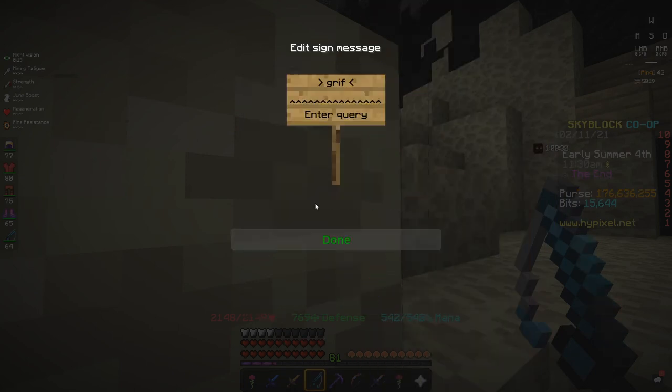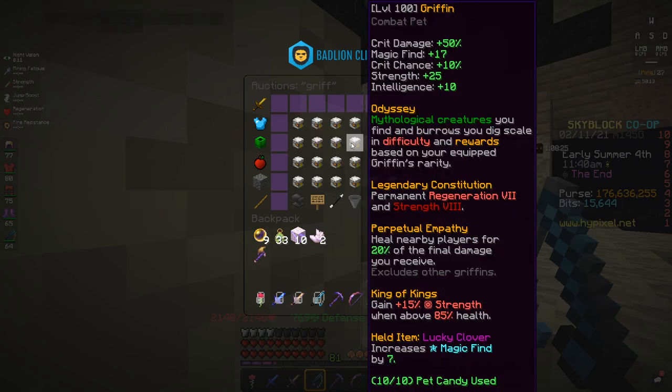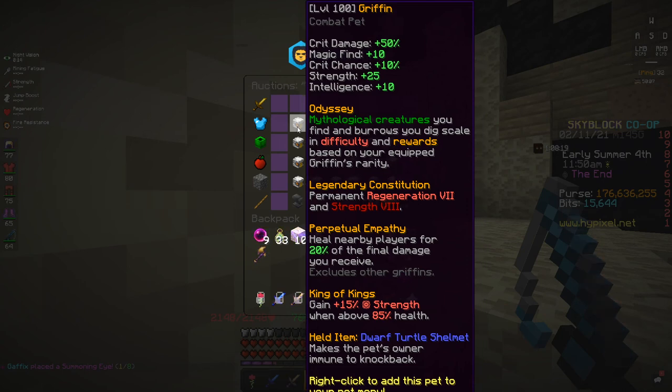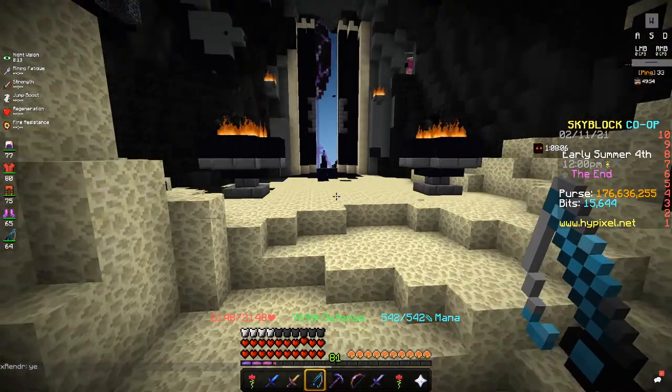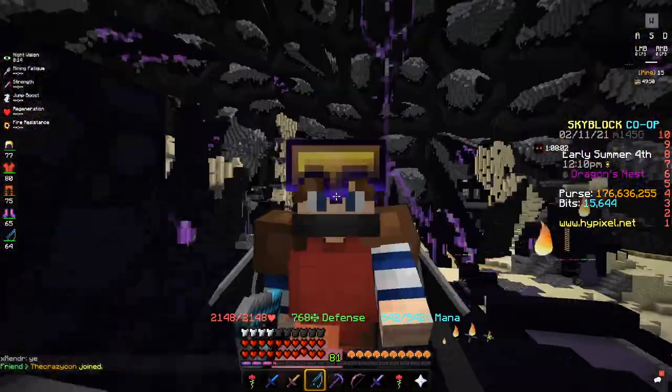The next pet is the griffon pet, and specifically the legendary — all versions are good, but specifically the legendary pet, as it gives you plus 15% strength, in addition to 50 crit damage, 25 strength, crit chance, magic find, intelligence, and everything like that. It gives you a lot, and it costs a lot less — like a third or a fifth of the cost — which is really nice.